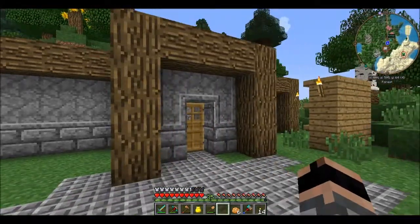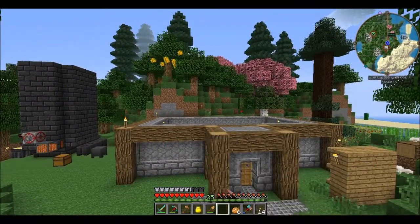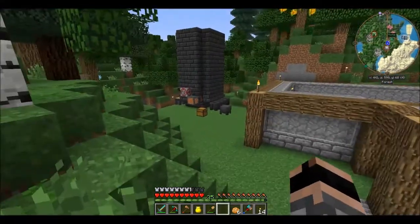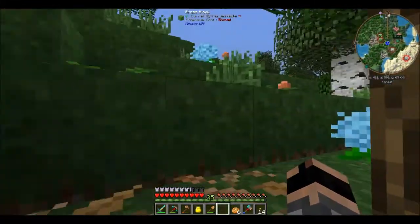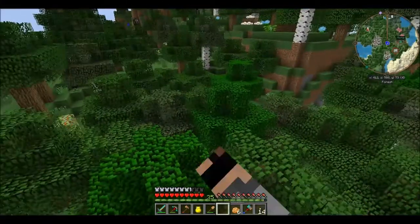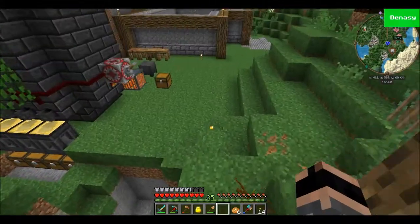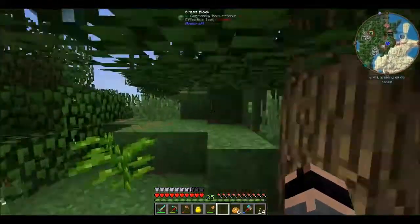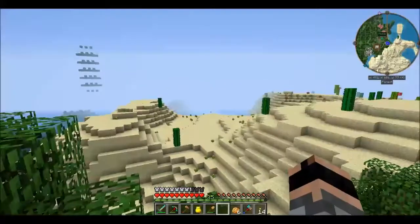Now this isn't the best looking base I've built, but it's going to be built out. We're going to remove the hill in the back there and we're going to build this thing outwards. It's gonna be bigger, it's gonna be better, it's gonna be flatter. I wanted to build here because of these hills and the trees — I just thought this was a beautiful area. We are fairly close to the desert which we are going to explore, but I want the base to be up and running as I want it to.